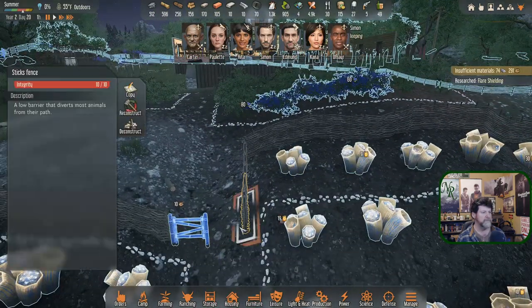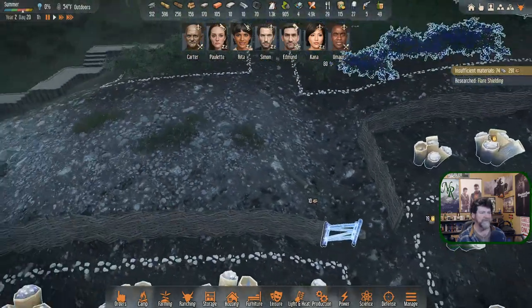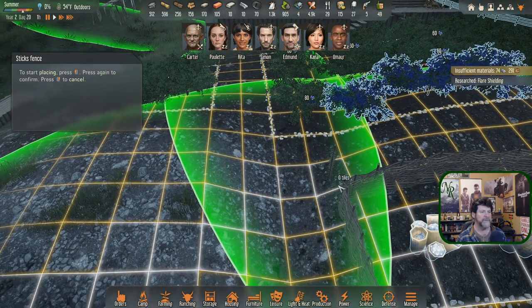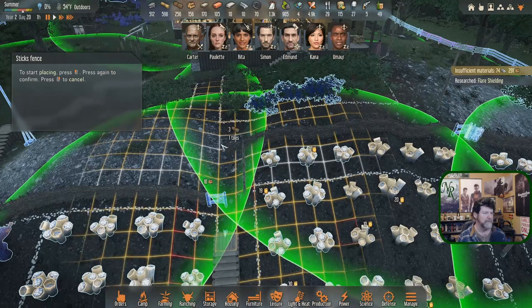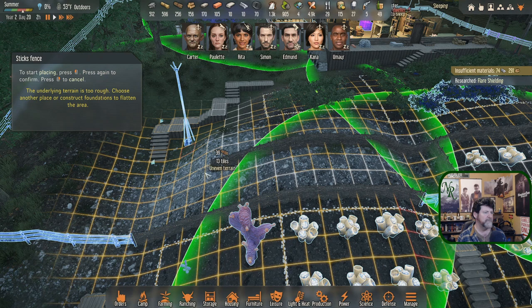Trying to extend the fence line here — underlying terrain is too rough, can't put a fence in there. Let me try from here to here — I can. But it's also too rough right there. So if I go from there down, I could do that.